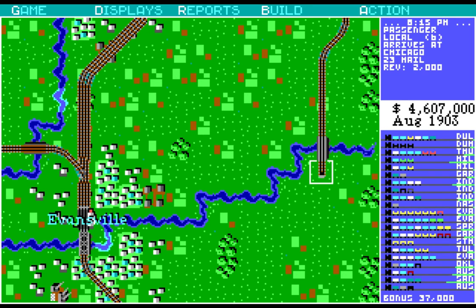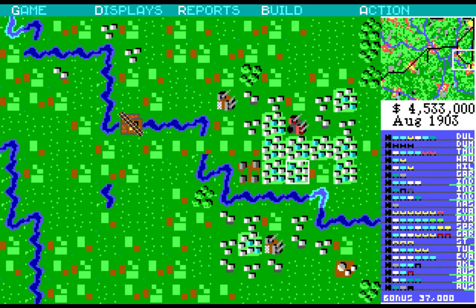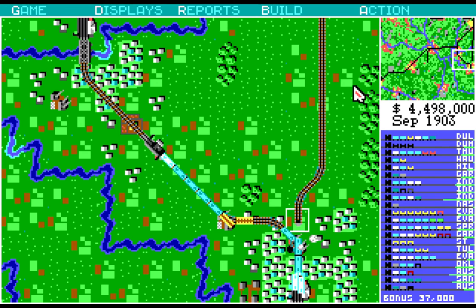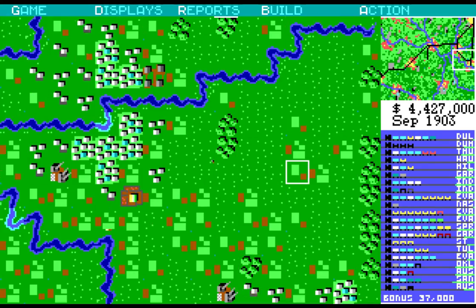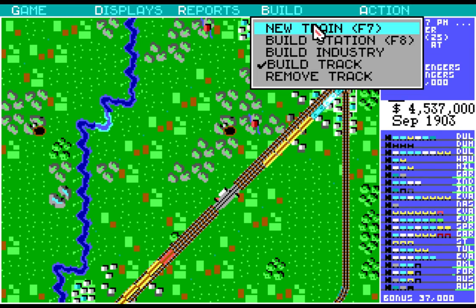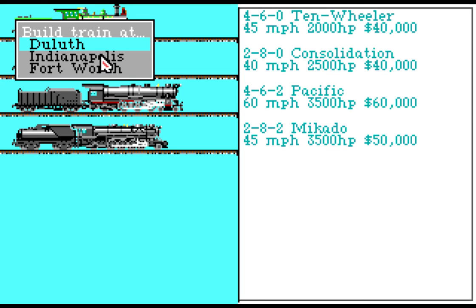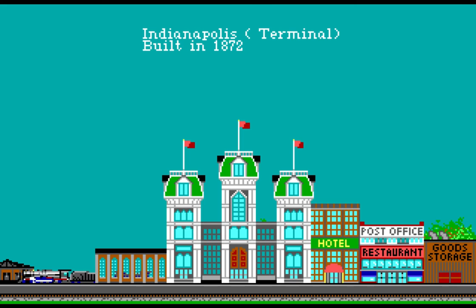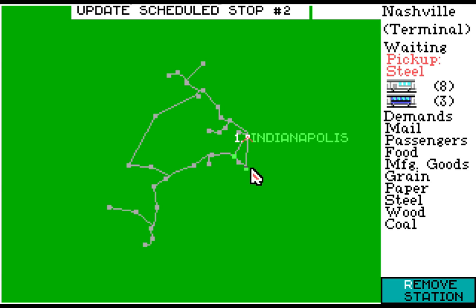I got sidetracked. I have the attention span of a... something. And then we're going to build a single tower there. We probably should put one up here too. Tulsa no longer wants livestock — I hope that's not an issue. And we're going to do a new train. This is an Indianapolis to Nashville train — we're going to do the fast guy. And see if we can relieve these two stations somewhat. I kind of forgot about the track house building. Indianapolis to Nashville.